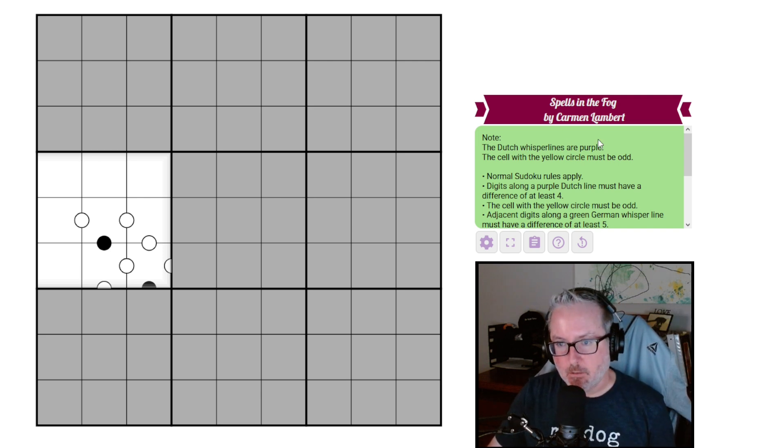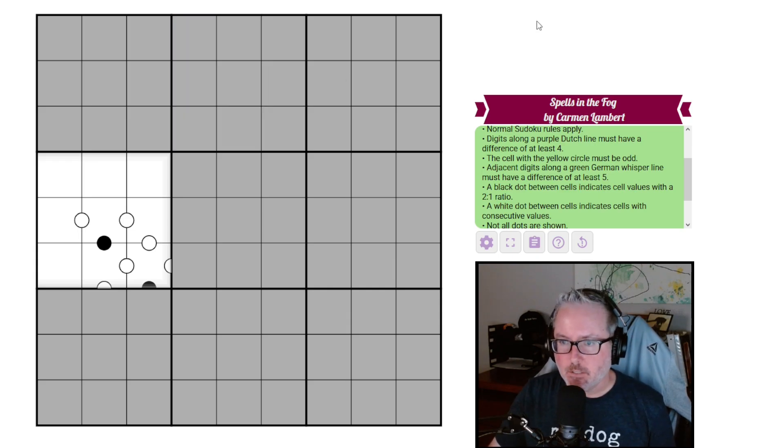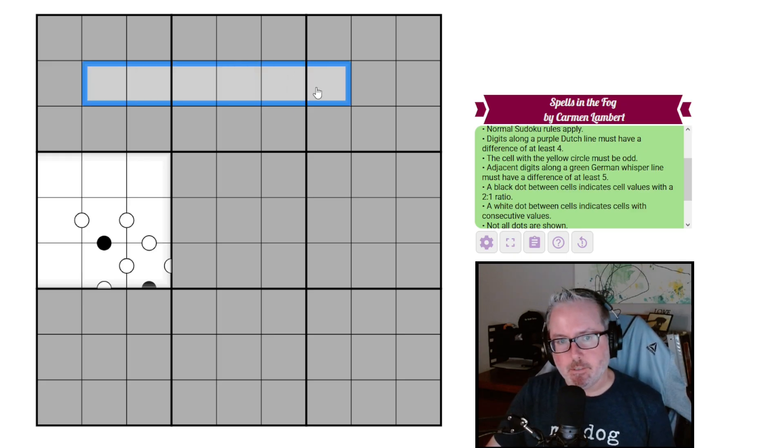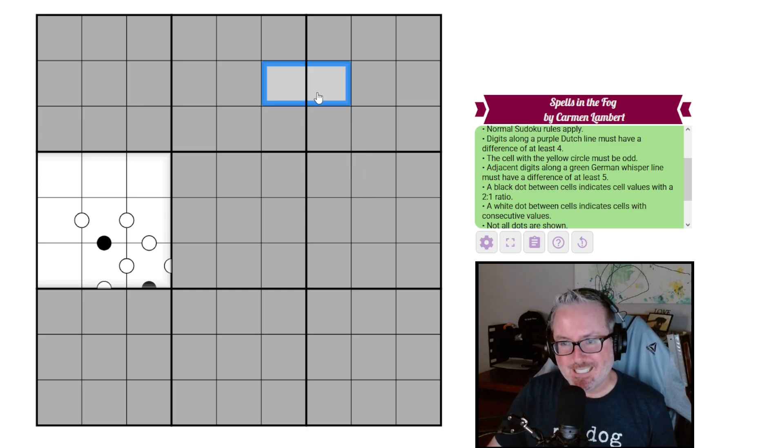The cell with the yellow circle must be odd — apparently there's going to be a yellow circle somewhere. Let's dive into the rules: normal sudoku, so every row, column, and three-by-three box will contain the digits one through nine once each. Digits along a purple Dutch line must have a difference of at least four. The cell with the yellow circle must be odd. Digits along a green German whisper line must have a difference of at least five — that's the normal German whisper color.